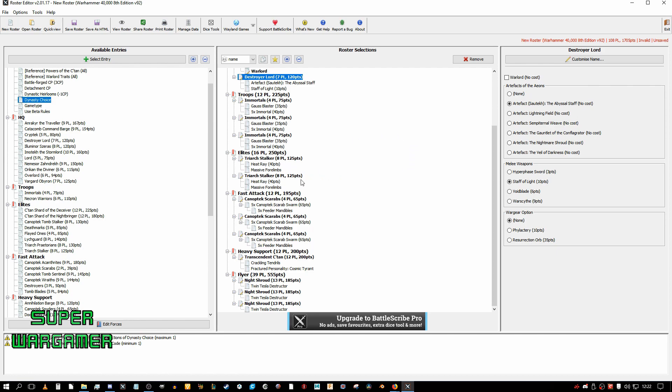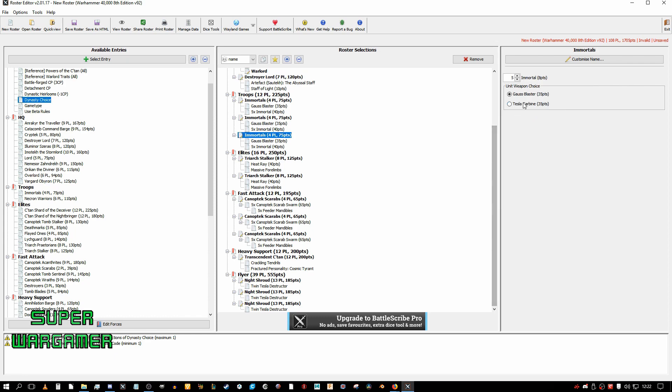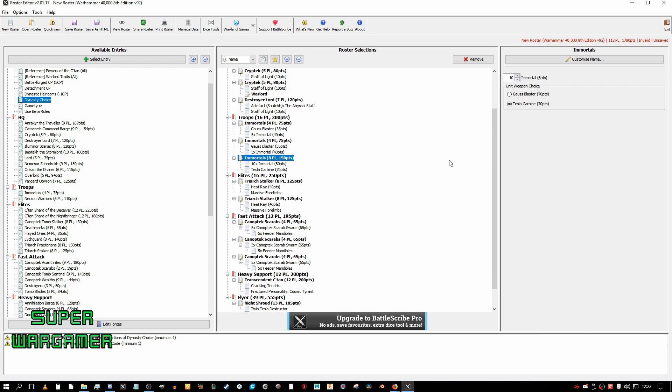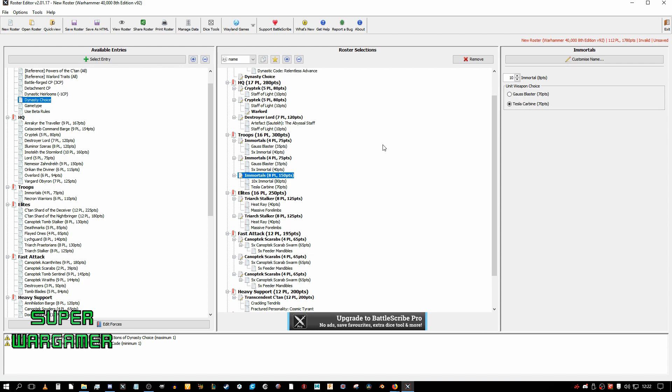What I would suggest now is maybe upgrade one of these units to a unit of 10 Tesla Immortals. This will also help kill Orks and Gene Stealers and so on. Now we have an anti-horde unit, and because it's 40K you might want to have two units of anti-horde.